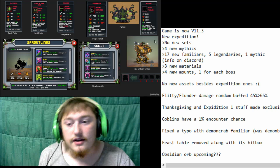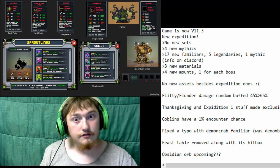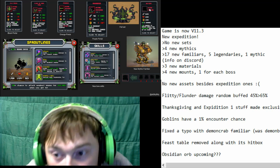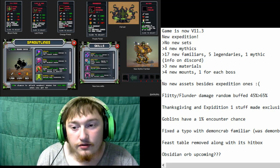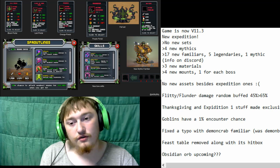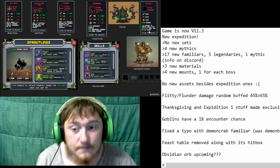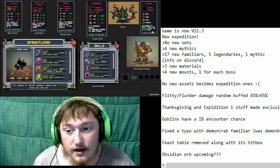Moving on to the familiars, we've got a new ancient familiar. I don't know his skills unfortunately — I didn't dig through the code enough to find them and nobody's released them yet. It's called X5-T3-4-M. He's got a 2-1-1 stat ratio, so for every 2 attack damage he gets 1 stamina and 1 agility. He gets 30% damage, which is really good because damage is very consistent.